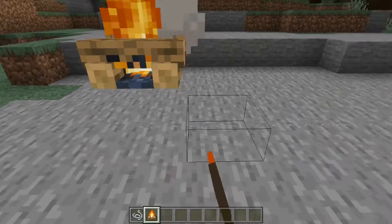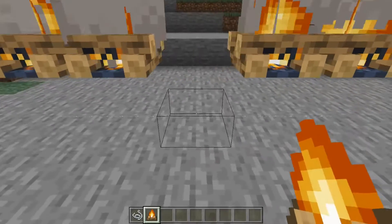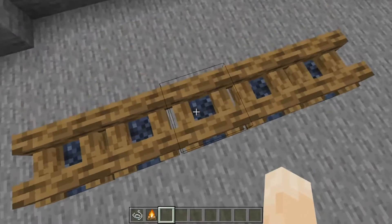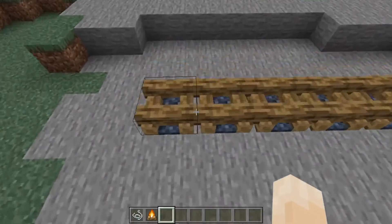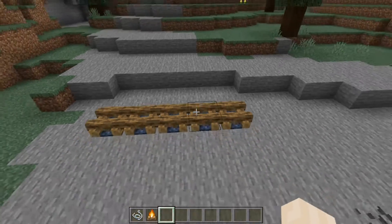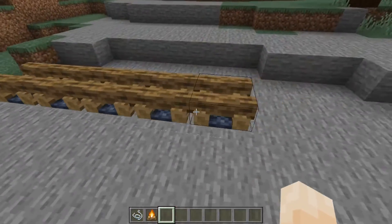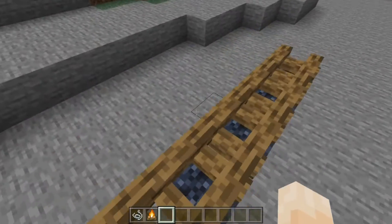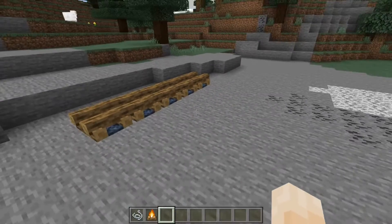Number ten: string can also make campfires float, as you see right here. And once you put the campfires out, you can make some really cool designs with them. You can make a deck or a roof — probably not a roof — but you get where I'm going with this. You can use your creativity and make something out of floating campfires.